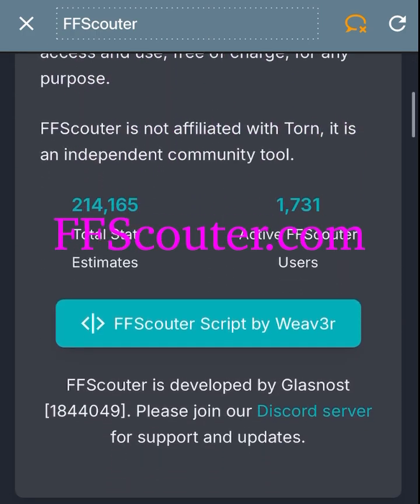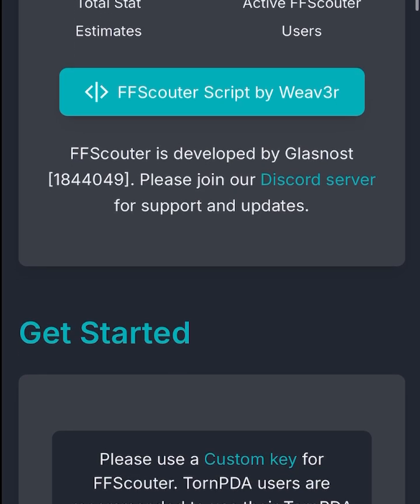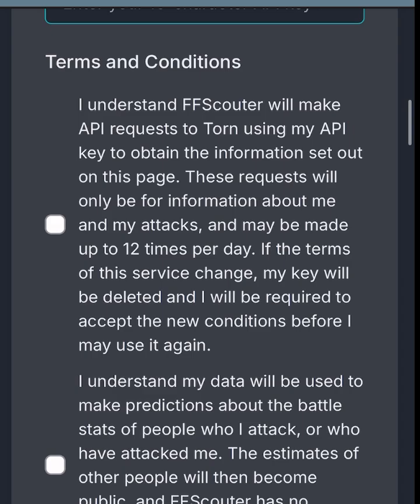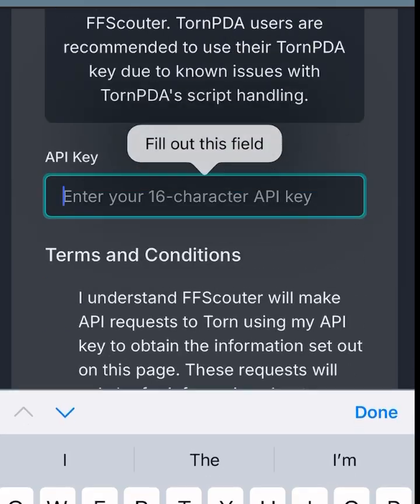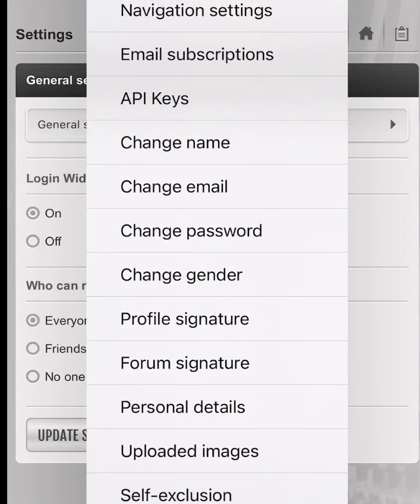To get started, you'll go to ffscouter.com. This script does have terms and conditions and does require an API key. Be sure to read all the terms and conditions, especially if you're concerned about how your API will be used. Agreeing to and checking all the checkboxes in the terms and conditions is required in order for the script to work for you. Before you can download, you'll also need to enter your API key. Your API keys can be found under Settings in TORN.